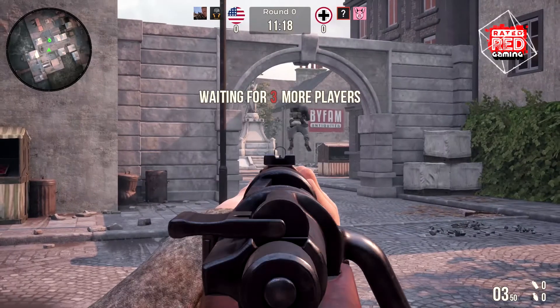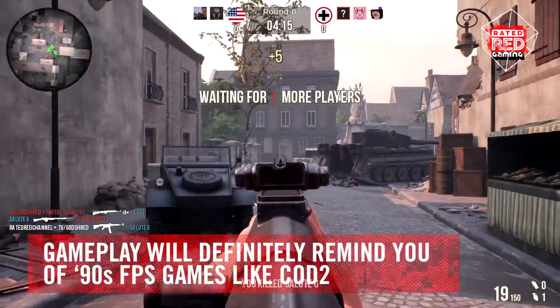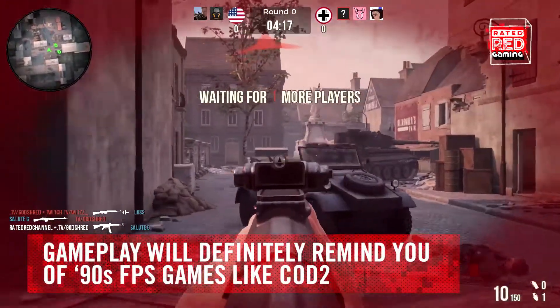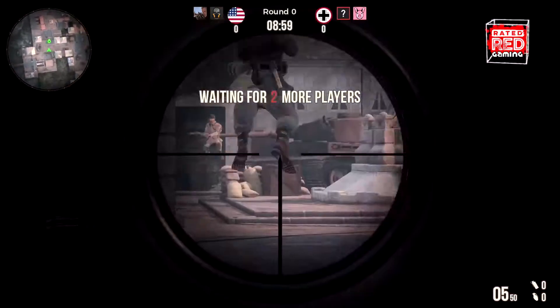Players' movements include jump, crouch, prone, and lean. The playstyle is definitely a throwback to the 90s like Call of Duty 2. Want to jump and scope a headshot midair? No problem!